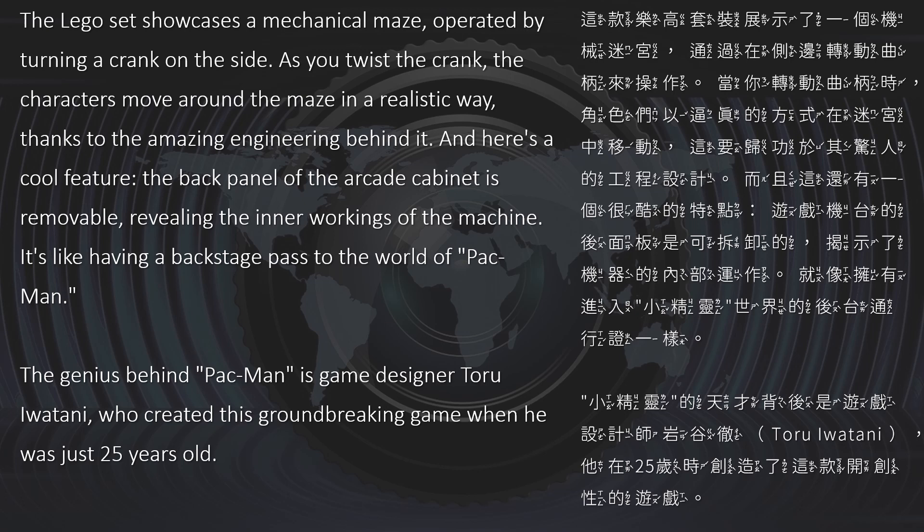It's like having a backstage pass to the world of Pac-Man. The genius behind Pac-Man is game designer Toru Watanabe, who created this groundbreaking game when he was just 25 years old. 这款乐高套装展示了一个机械迷宫，通过在侧边转动曲柄来操作。当你转动曲柄时，角色们以逼真的方式在迷宫中移动，这要归功于其惊人的工程设计。游戏机台的后面板是可拆卸的，揭示了机器的内部运作。就像拥有进入《小精灵》世界的后台通行证一样。小精灵的天才背后是游戏设计师岩谷彻，他在25岁时创造了这款开创性的游戏。